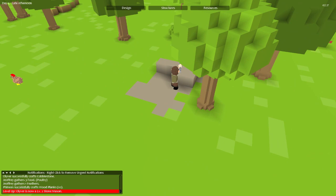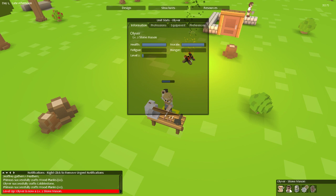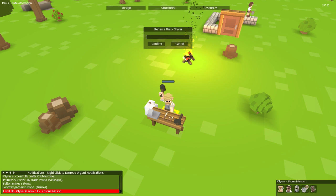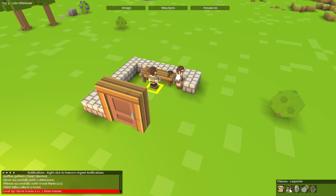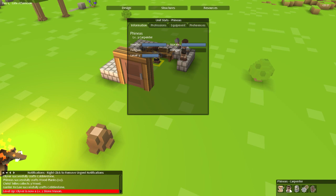This guy's going to town like there's no tomorrow. Oliver is now a level two stonemason — let's rename him. I'm going to call him Gunter McGee. The builder we already named BdoubleO. The carpenter — I'm going to rename him Old Snuffy.